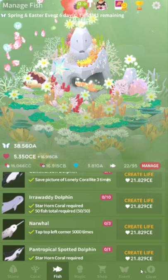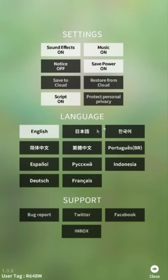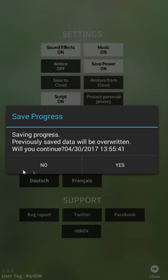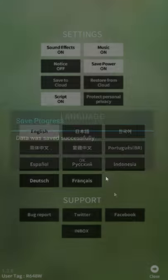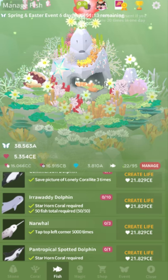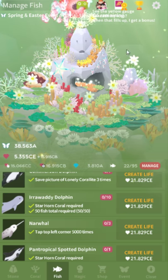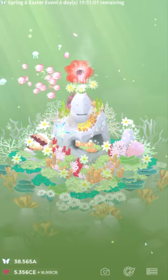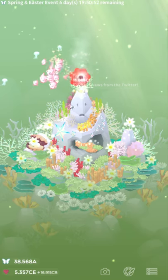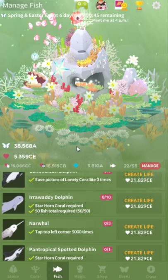Finally, our number one biggest issue is actually one most people probably haven't encountered, but if you do it's complete disaster — the way the game handles cloud saves. If you save to the cloud, there's a little overwrite prompt, which is nice. But if you load the game and somebody else has been using your Facebook or iCloud account with more recent progress, the game will automatically load that progress from the server without warning you, without any option to refuse, and it'll overwrite your tank.